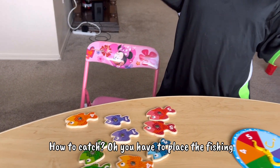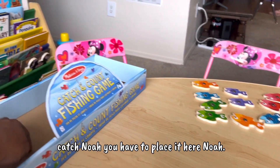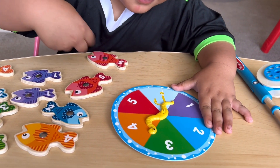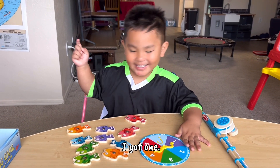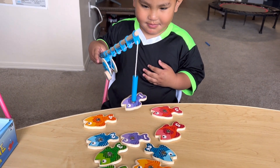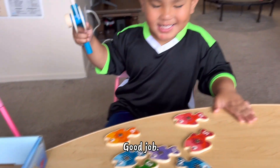How to catch? You have to place the fishing rod with the magnet to the fish. Okay, catch here. The fish that you catch, Noah, you have to place it in the box. Let daddy do this one. What do you have Noah? Oh, 4 — number 4, color orange. Okay, Noah is going to catch number 1. Color purple. So how to catch the fish — just put the fishing rod close to the fish and it will do the magic for you. There is a magnet in there. Good job!